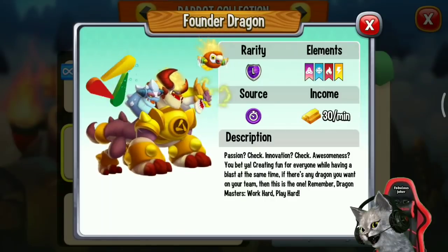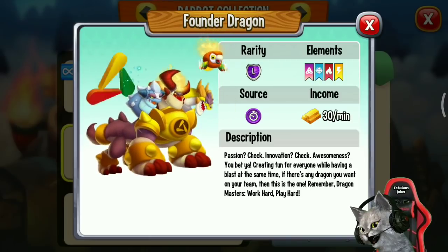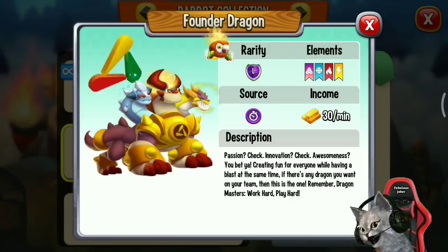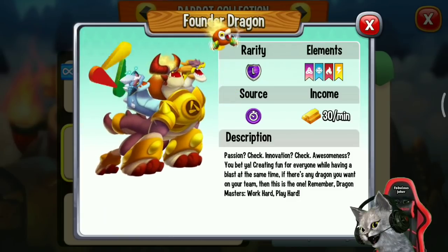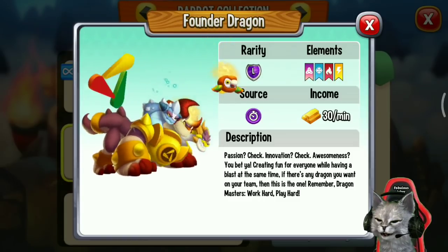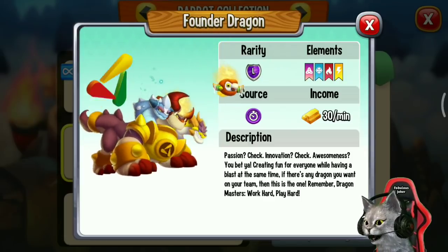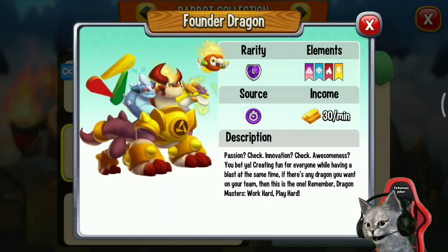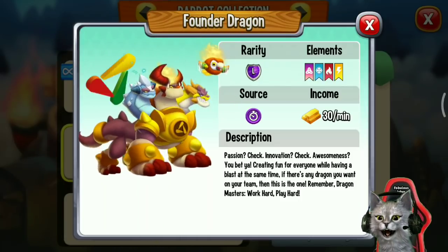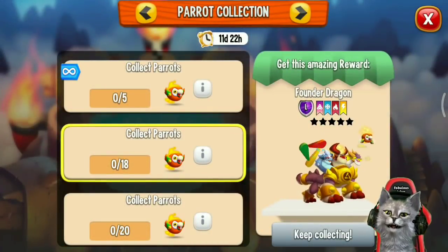It's a reference to Social Point, because this Founder Dragon has a Social Point logo. The description says: passion — check; innovation — check; awesomeness — you bet. Creating fun for everyone while having a blast at the same time. If there's any dragon you want on your team, this is the one. Remember Dragon Master: work hard, play hard. So the description means you must collect as many parrots as you can to get this Founder Dragon.